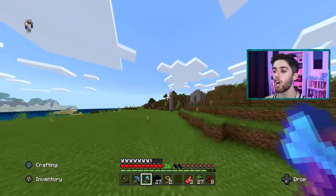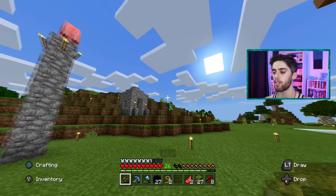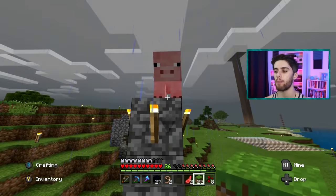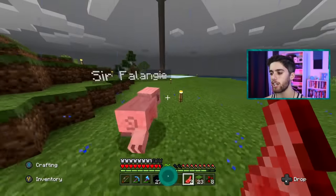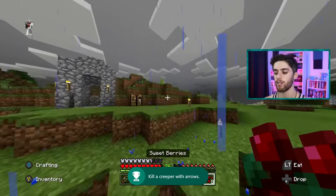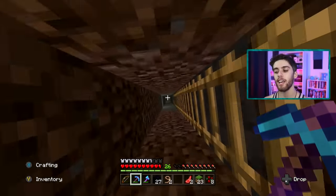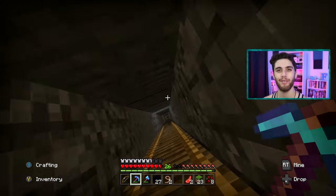I remember this - I wanted to make like an underground nature exhibit with a glass roof. I wanted to be able to walk over nature and look down at it. It came out pretty cool - that was nostalgic right there. Over here is the floating pig. Creeper, don't do it - it's a world tour, don't do it. Okay so this floating pig - he got stuck up here once, he just spawned up here and I never took him down. He was just Sir Phalange. I'll let you down, Sir Phalange. I got an achievement - Archer! I killed a creeper with arrows. That's a pretty cool little throwback - Sir Phalange.